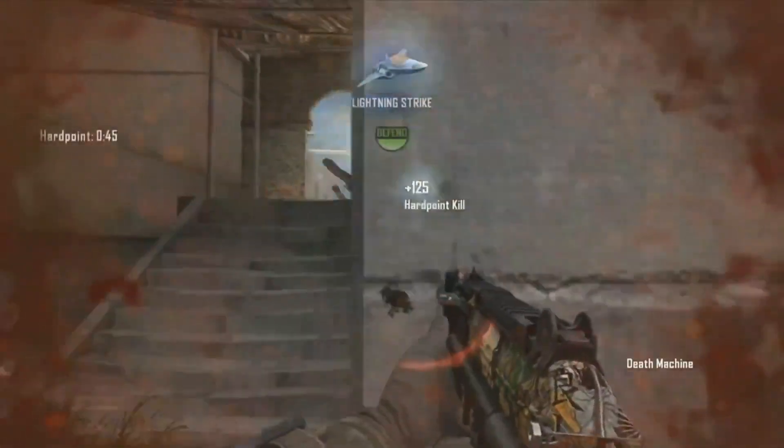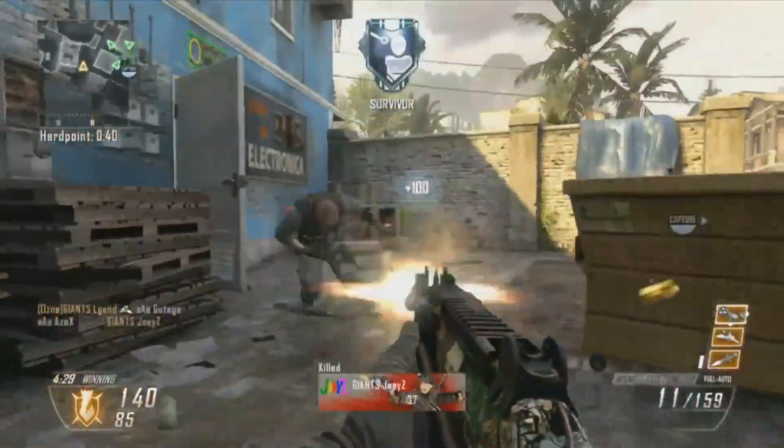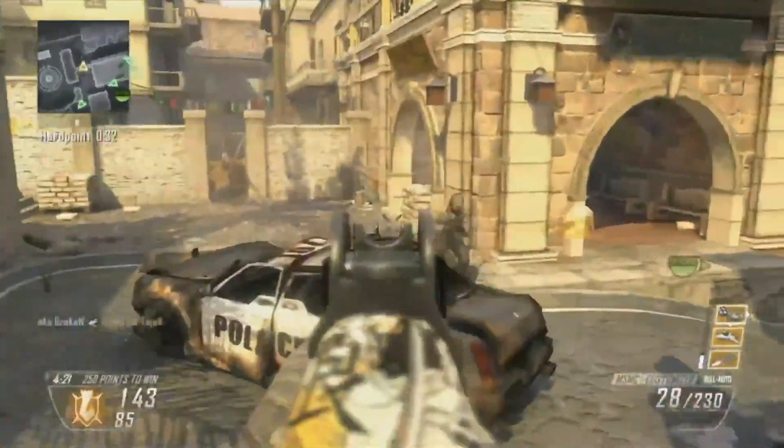Now the Death Machine is acquired, and he's not done yet. Pushing up, he's going to get kill number 7, and crosses the map to finish off his 8-kill streak here on Slums.